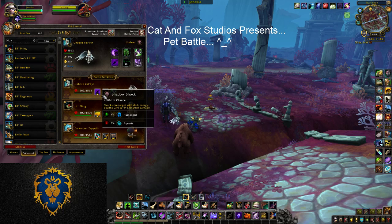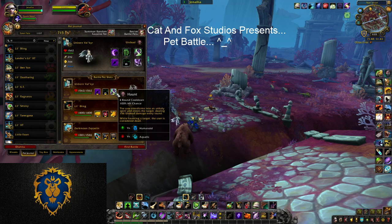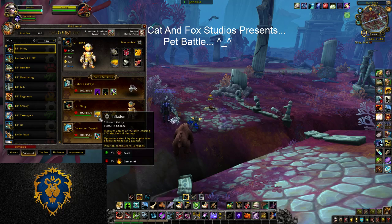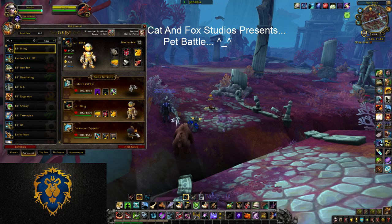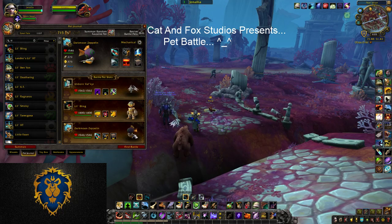The Unborn Valkyrie with Shadow Shock, Curse of Doom, and good old Haunt. You could use that one if you want, but a little bling with Inflation and Make It Rain really is the core. And then I just brought in a third level 25 just for backup — a mechanical. Today it's my Dark Moon Zeppelin.